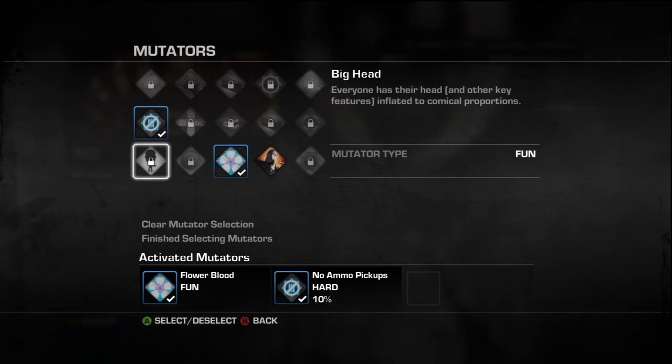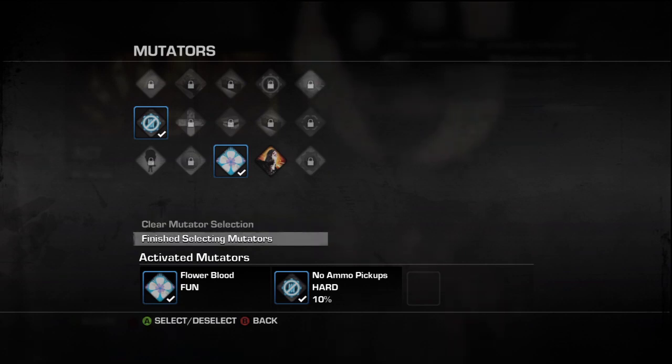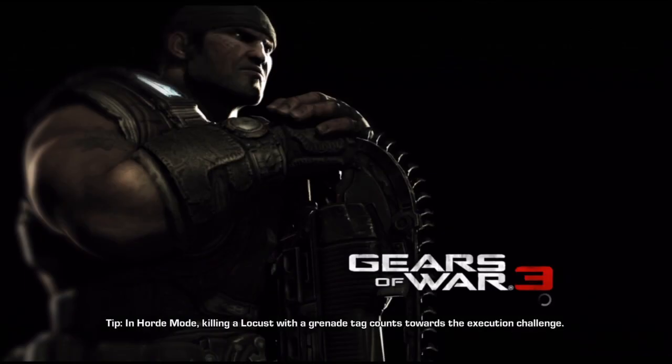Correct me if I'm wrong, I'm not 100% sure Big Head mode would actually do anything in terms of hitboxes to the head, because in this we're going to do a lot of sniping. For difficulty, you want to select Hardcore, as it gives you a x2 multiplier straight from the get-go.